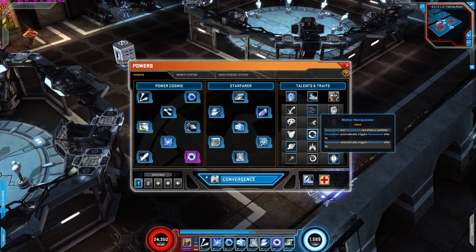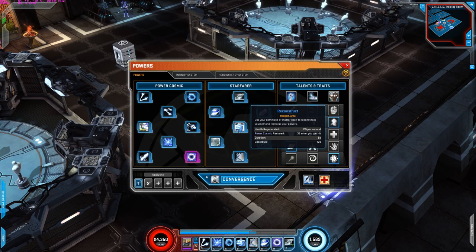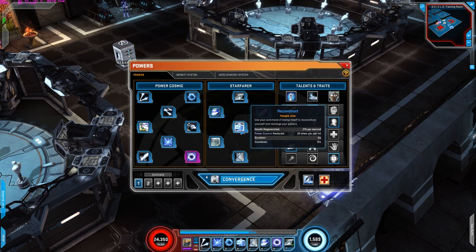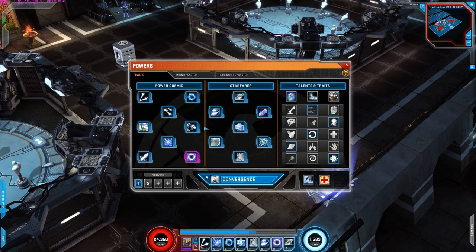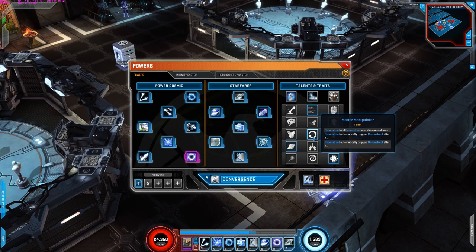For the third row is Matter Manipulator — Deconstruct and Reconstruct now share a cooldown. Deconstruct automatically triggers Reconstruct after three seconds, and Reconstruct automatically triggers Deconstruct after three seconds. I prefer Reconstruct first because it regenerates health, and since he's a bit weak, surviving is more important than Power Cosmic regeneration. So this talent allows me to actively reconstruct to regenerate health, and then after three seconds Deconstruct which regenerates your Power Cosmic is activated automatically.